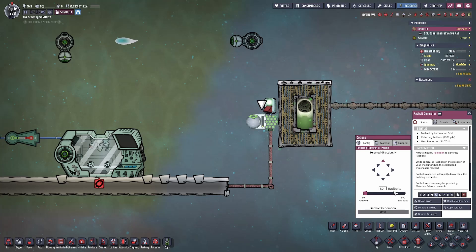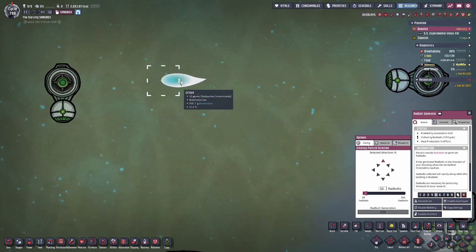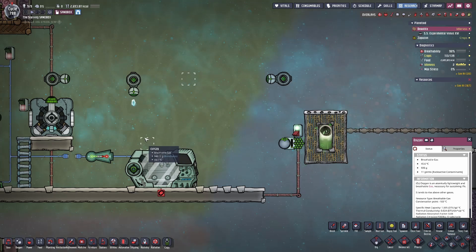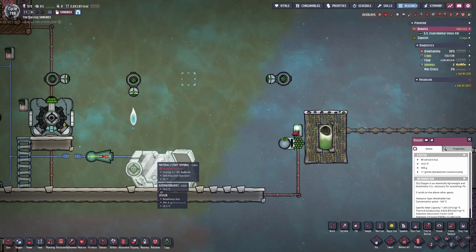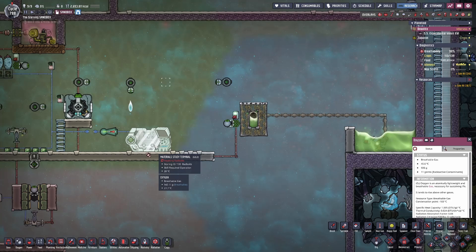When you set up a Radbolt Generator, you tell it when to fire the Radbolt. The minimum setting is 50 and you can set it all the way up to 500. This Radbolt left the generator at 50 units, and as it travels through the atmosphere it loses Radbolts for every tile it crosses. You can see it's already at 48.7 Radbolts — just in that short distance it's lost 4% of its mass. Just before it enters the material study terminal, it's at 48.1 Radbolts. So ideally you want your Radbolt production very close to where you need to use them, because over long distances they lose units very quickly.